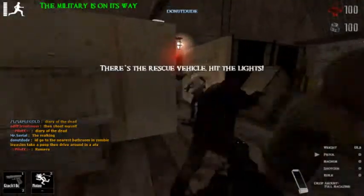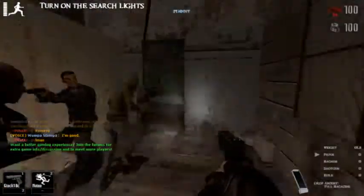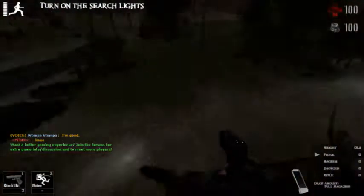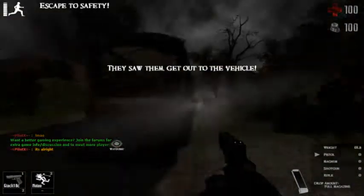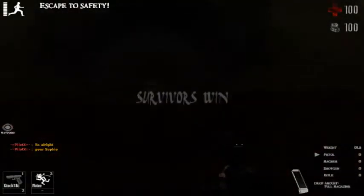I think I've run out of ammo right here. There's a signal that the military is arriving, so you have to hit this switch to activate the lights to signal that your survivors are there. Once you hit that, try to go to the vehicle as fast as possible, taking out any zombies in between. Just go in, and you win.